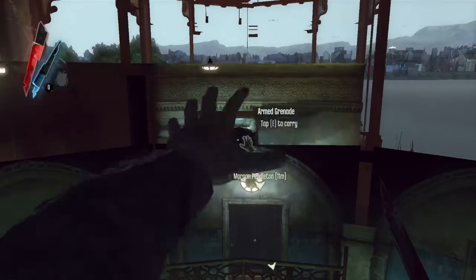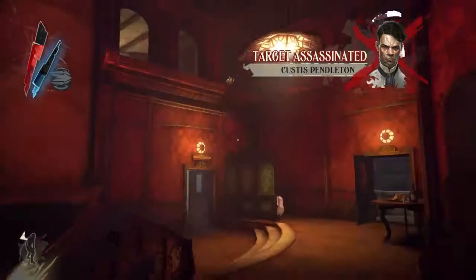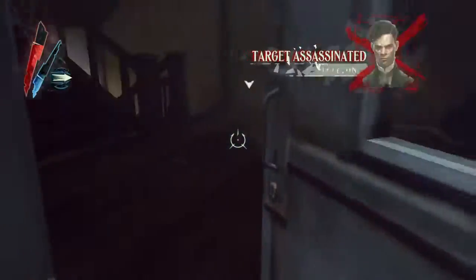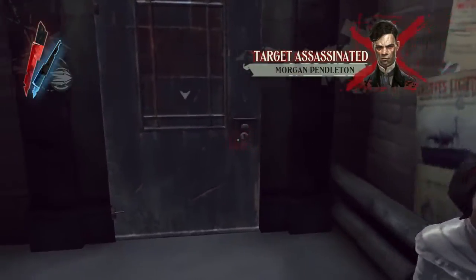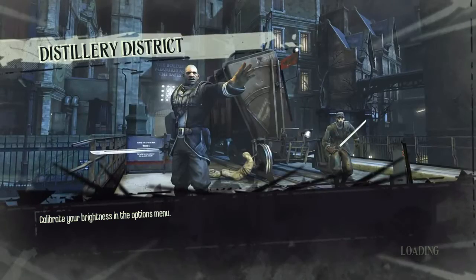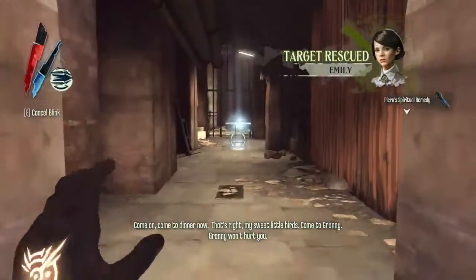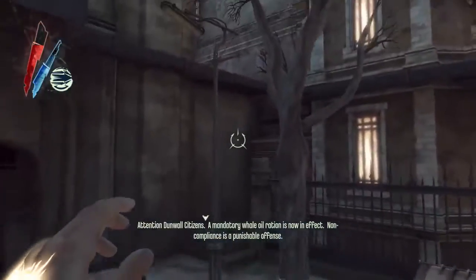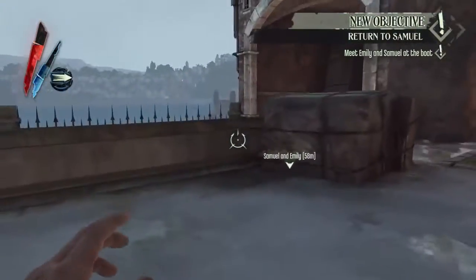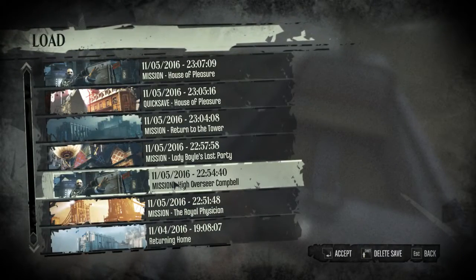Don't go through the door until the arrow shows up for the next objective, otherwise you'll softlock yourself. Jump here after grabbing the potion, use the mana potion, jump there, jump here, blink there. Fall here and make sure you have two blinks before doing this so you don't need another potion. Double jump here, then blink there - that's the end of the level.